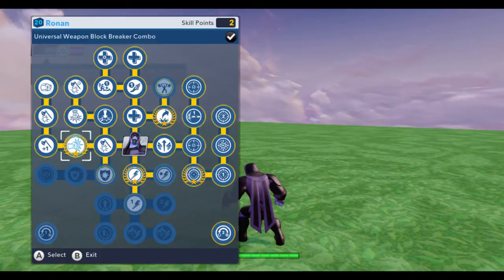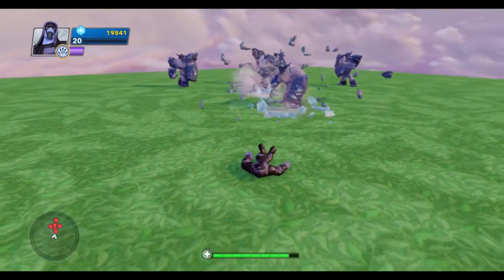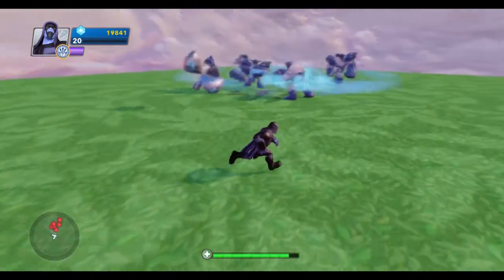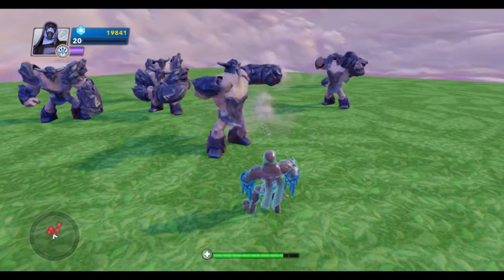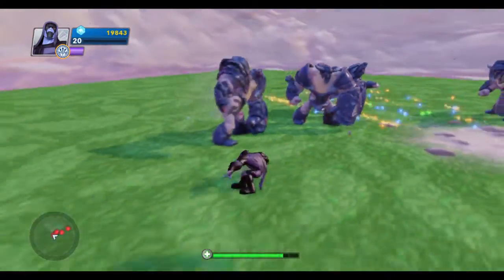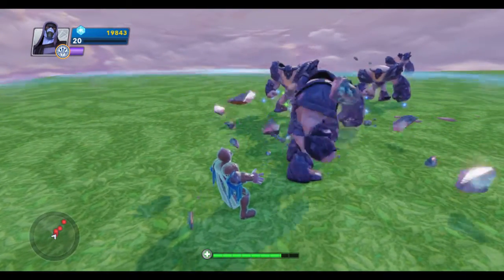That's what my skill chart looks like for Ronin level 20. Let's go out and test it really quick. Let's do his ground and pound combo — I love that move, it's really handy, one of the best ones I've found. You can see he knocked them out already. One of Ronin's weaknesses is that he's a little bit slow with his ground attacks.